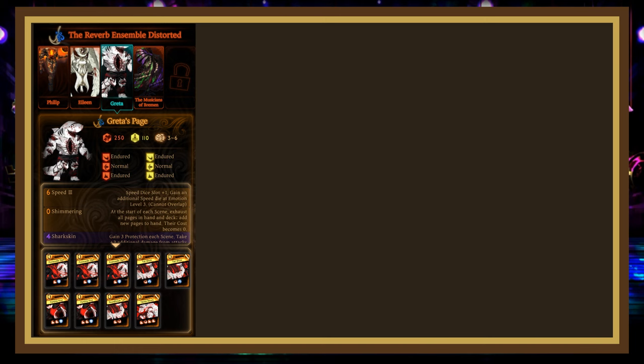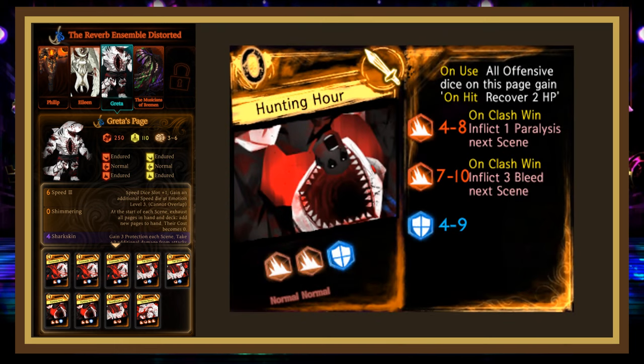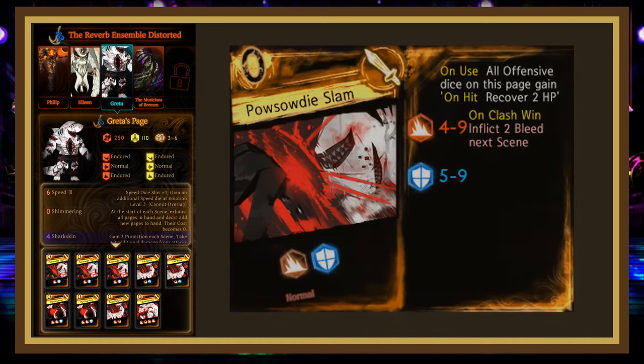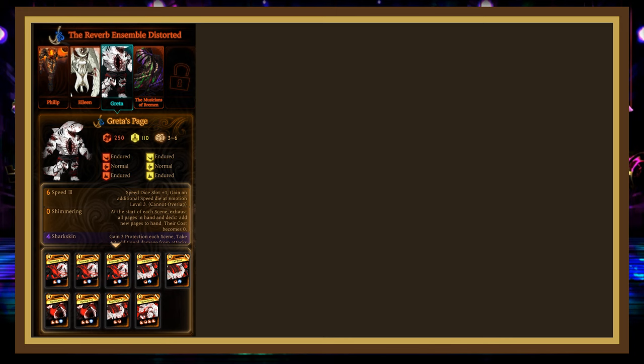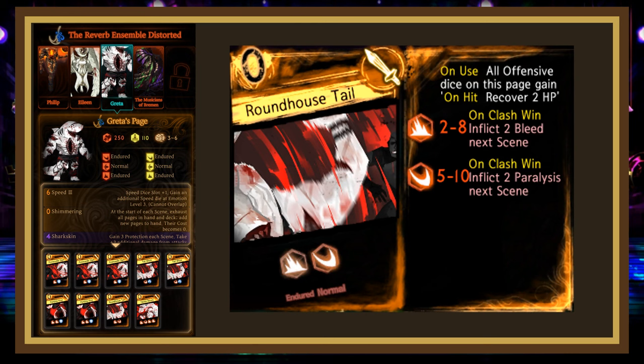Her deck consists of 5 cards. Hunting Hour rolls 4-8, 7-10 blunt, 4-9 block: the first blunt inflicts 1 paralysis next scene on Clash Win, the second inflicts 3 bleed next scene on Clash Win, and both recover 2 HP on hit — the 2 is fairly strong, consider Augury Kick or redirect to a blunt-resistant librarian. Pausaudi Slam rolls 4-9 blunt, 5-9 block, inflicting 2 bleed on Clash Win and recovering 2 HP on hit — easy to beat with any clashing page, Graze the Grass, or Will of the City. Roundhouse Tail rolls 2-8 blunt, 5-10 slash, with similar effects — a powered-down Hunting Hour, so any page that worked there works here.